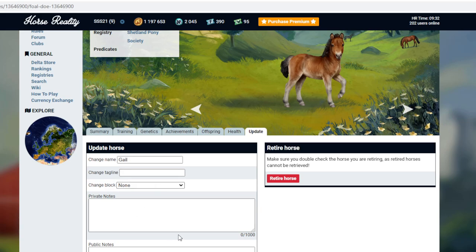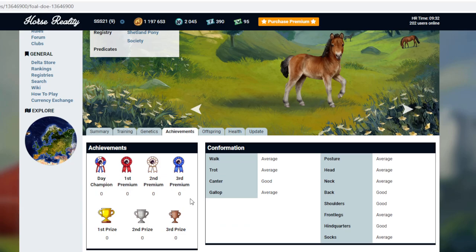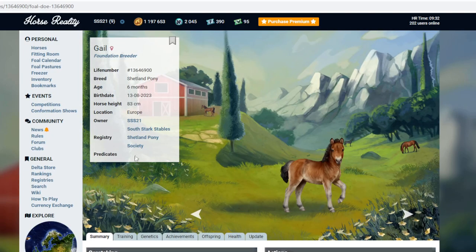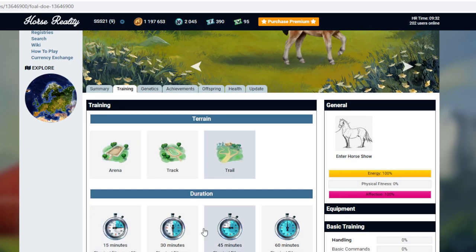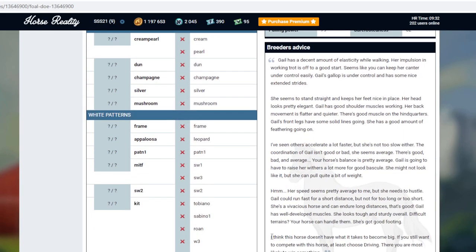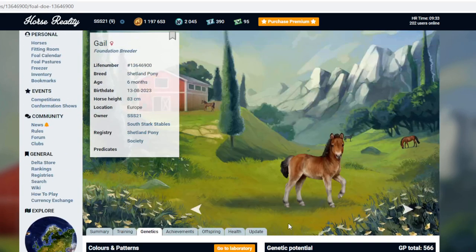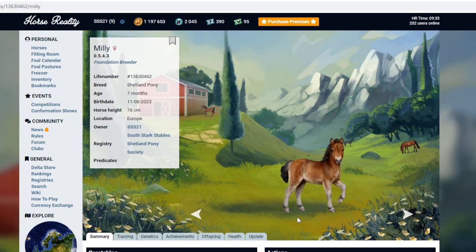I ended up giving them just normal person names. Let's look at this one's achievements — oh, there's three goods on her, she's not too bad actually. This one could be a winner. Is this going to be a future champ? I don't know, we'll see. I think this horse doesn't have what it takes. I've just bought a load of Shetland foals, oh my goodness. So we've got Millie. Delta store, rankings, registry, search, wiki, how to play. I'm really rusty, I can't believe this.